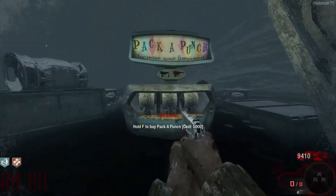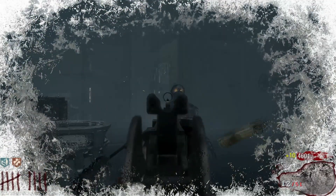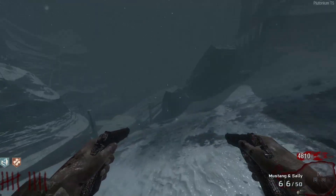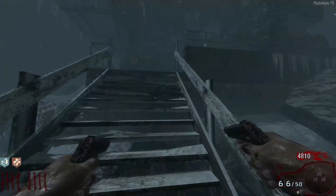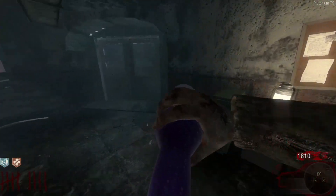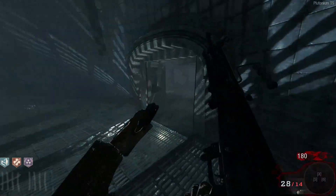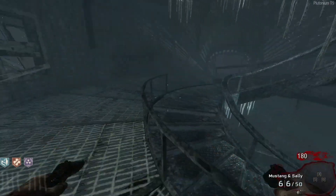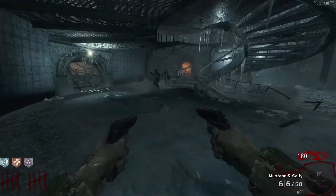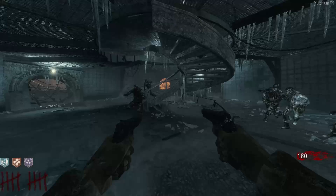Let's grab PhD. The lighthouse only challenge has officially begun — round 10, we cannot leave the lighthouse now. Can't leave to pack punch, can't leave to do anything. With our setup I believe we can get to at least round 20. We can still open to the top of the lighthouse — any part of it, we just can't step foot out.